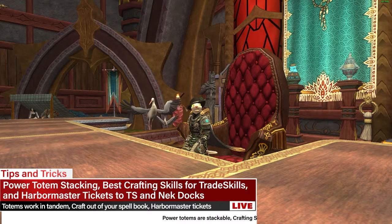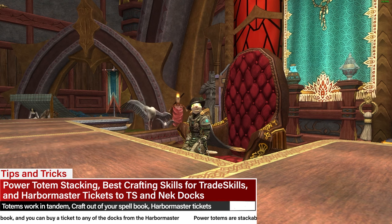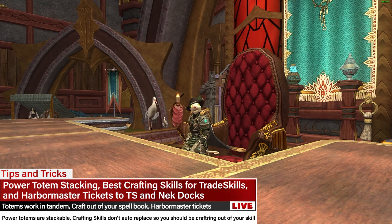There are three different tips and tricks this week because there are just so many things to talk about. The power totems will stack — you can use the level 1 through 50 all in tandem. Crafting skills do not instantly replace on the crafting bar; you will need to craft out of your spell book to have the best results. The harbormaster at each dock in Qeynos and Freeport have tickets to Thundering Steppes and Nektulos Forest docks, which will allow you to travel quickly for 90 silver.